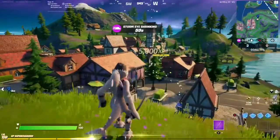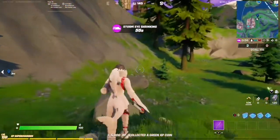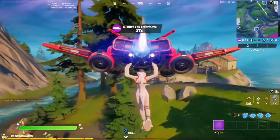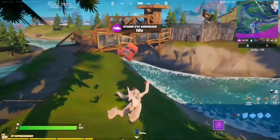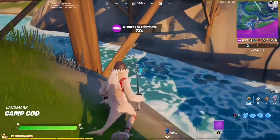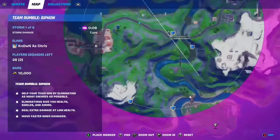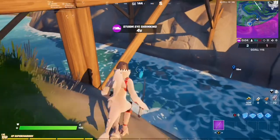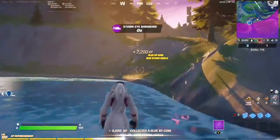Now let's go get our next coin, which is actually behind Misty Meadows at Camp Cod. Here we are less than one minute away, and you can see it right there — it is a blue coin going to be right in the water. Here's the location on the map — we've got Camp Cod right over here, we've got the bridge, and it's going to be right under. Excellent!